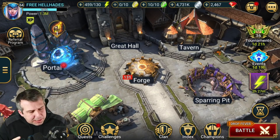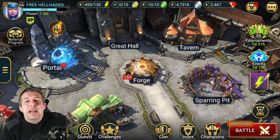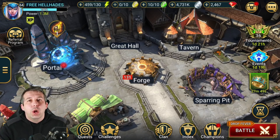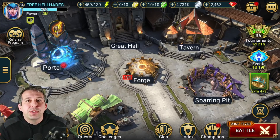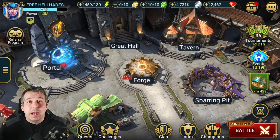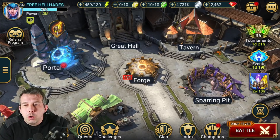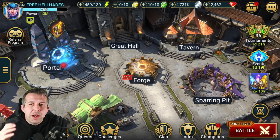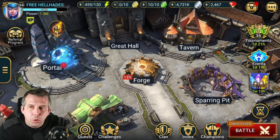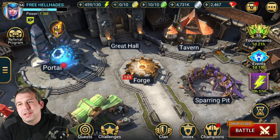Hey guys, this is HellHades free to play, back on the free-to-play account. What I want to do today is go through rotation two of Doom Tower, show you the boss fights that I've done, show you the teams that I've used to basically crack on and try to complete it. We've got one boss to do to finish it off today on normal, and I'll give you a general update on the free-to-play account as well.